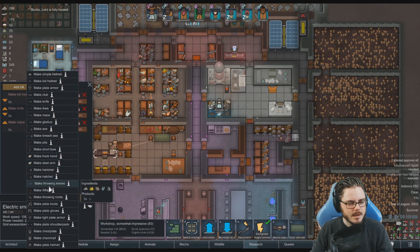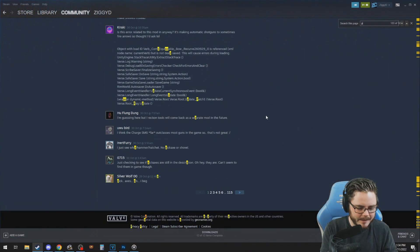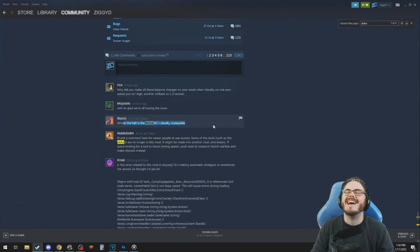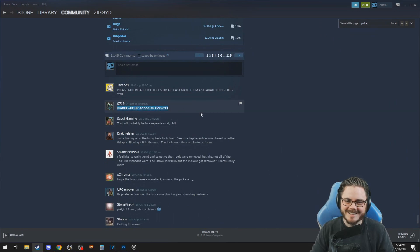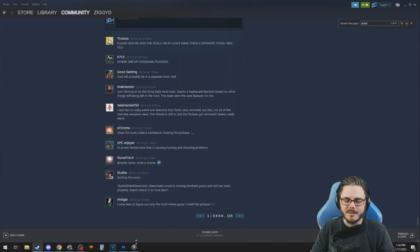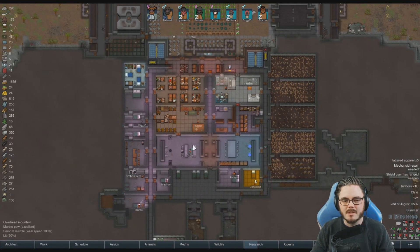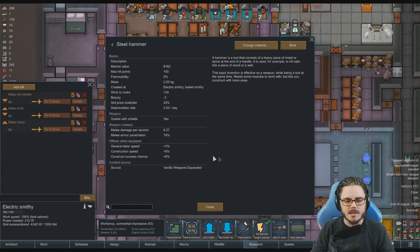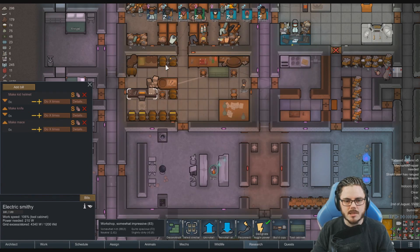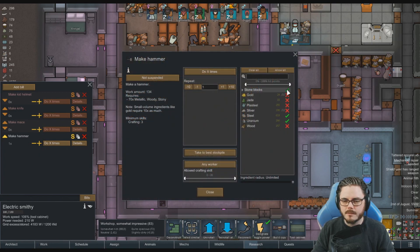The player tries to find pickaxes from the vanilla expanded weapons mod but can't locate them anywhere. Chat confirms some tools are no longer in the mod after being ported to Biotech. Some tools have been lost in the port - pickaxes are gone - but hammers are still available, which increase construction speed, labor speed, and construction success chance.